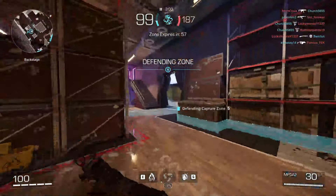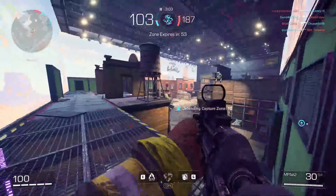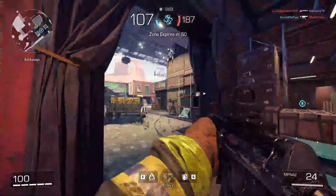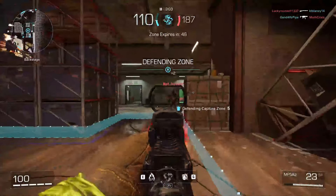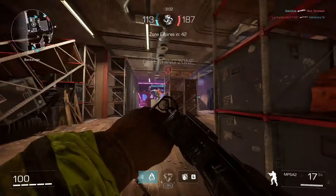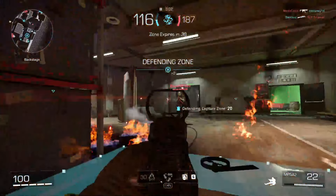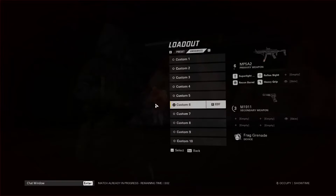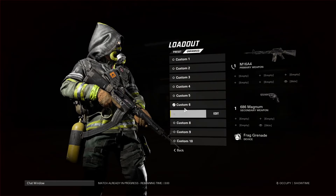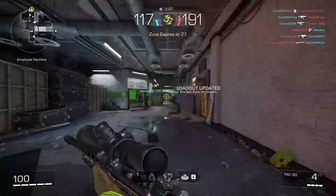A quick little tip: running around with your pistol is usually a lot faster than running around with your primary. It might be quite obvious but I find myself constantly bringing out my pistol to get some extra movement. Let's switch weapons — we didn't get too much time on the TAC-50 so we can try to snipe for a little bit.